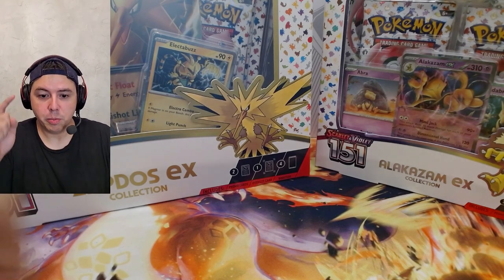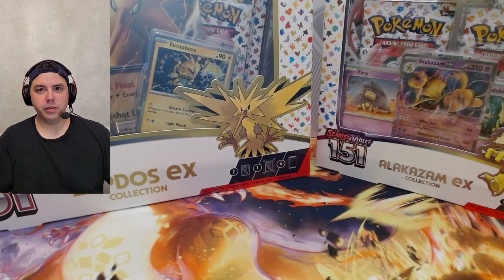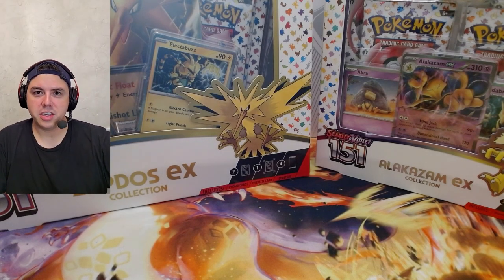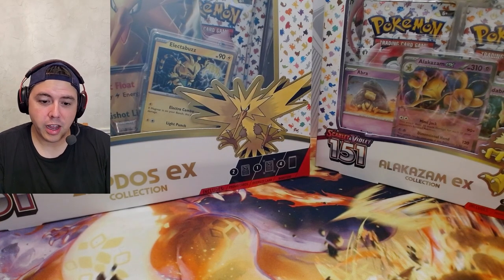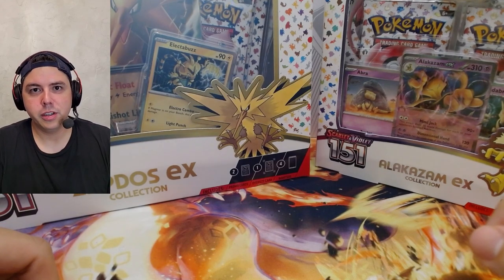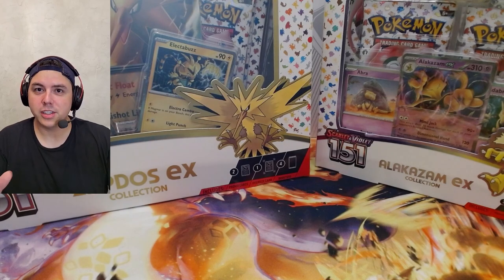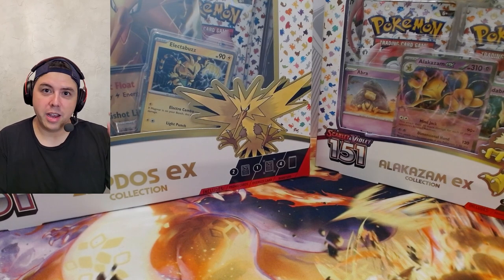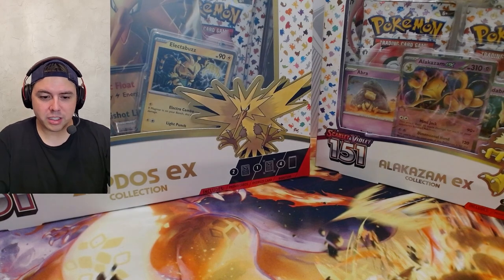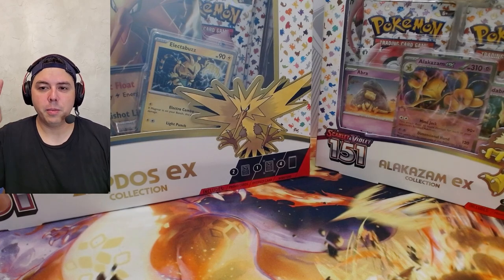Welcome back, it's your boy Blooper with another Friday night pack hunt. We're doing a box challenge card battle: Zapdos versus Alakazam. We're looking for Charizard, and since it's 151, we're also looking for the rest of my collection because I'm trying to make a full set. I'd love to make a master set but I think it might be too late, so I'll settle for the base set. I only got one Charizard out of here, so let's see which box has the better pulls.